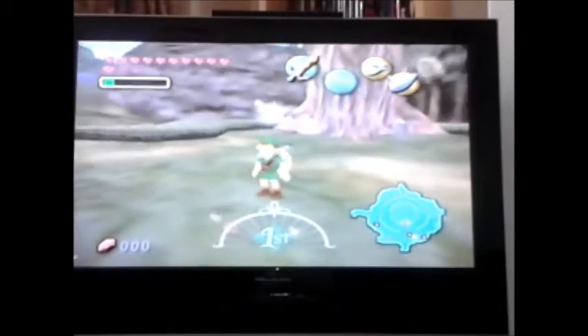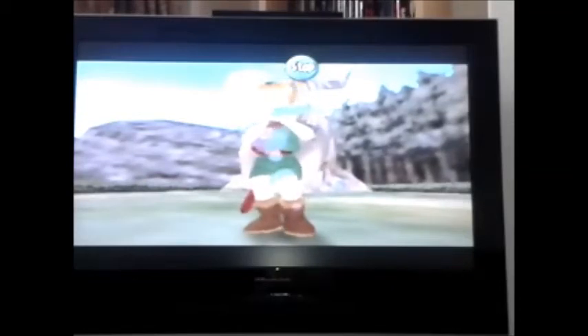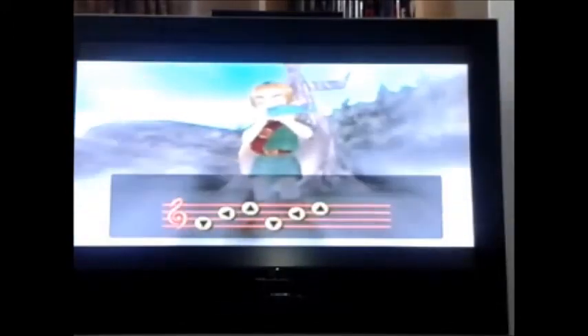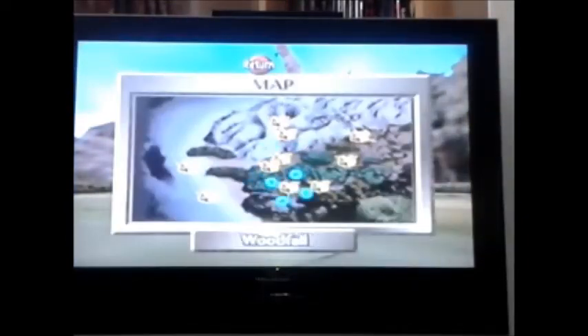Another thing we haven't spoken about is that this game is a direct sequel to Ocarina of Time, and because of that you can use the Ocarina of Time and play several songs — for example the Song of Storms. Instead of using the warp songs, you have the Song of Soaring — down, left, up — which allows you to transport to any main point on the map. To first unlock them, you have to find the owl statues hidden around the town.